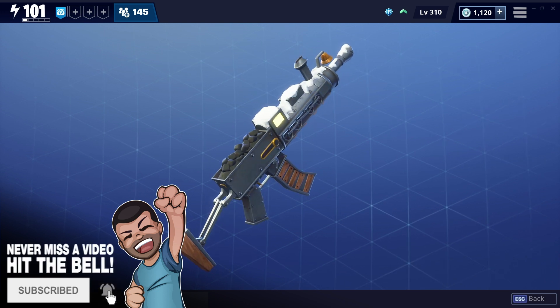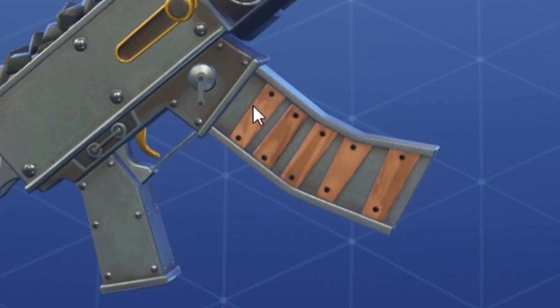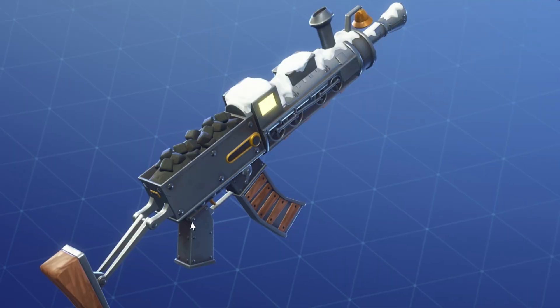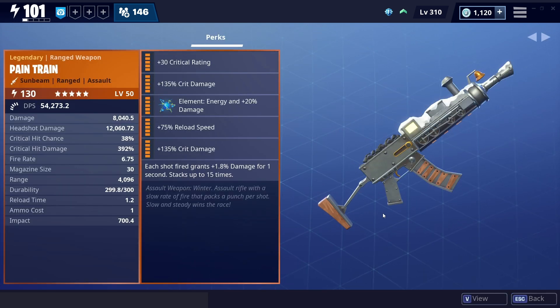We mentioned this in a video quite a while back, just saying about the stats, so we know the stats that are going to be on it. It's got the little railway sleepers going down here, the little train on the front, it's got the bell, the little coal carriage on the back. It just looks absolutely awesome. Any new assault rifle is going to cause quite a stir, but this one in particular actually allows you to put up to four damage perks on there.